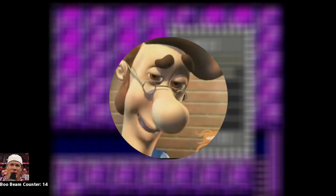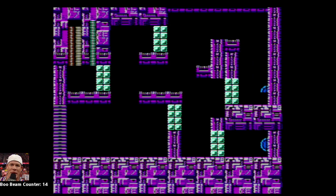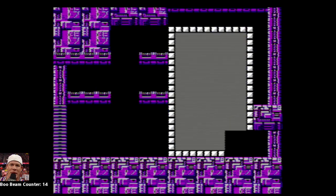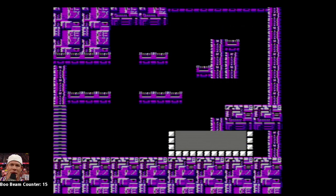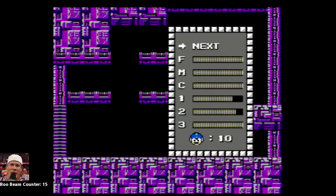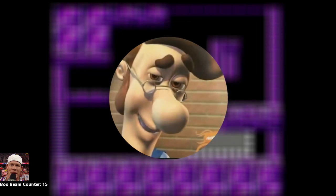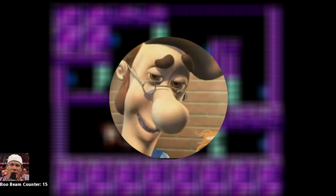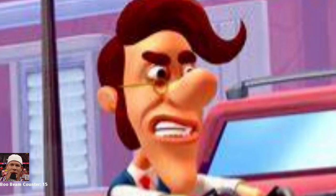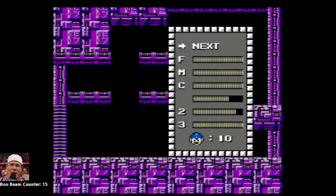So how did I beat this boss? Well — we're gonna cheat. You can cheat to beat this boss. By spamming the pause button right before the Boo Beams shoot at you, you can avoid the projectiles without getting hit. It's that simple. Still, I don't think this is a hard boss today, but the fact that I had to use a glitch in order to beat this boss as a kid really says a lot about it. And honestly, even to this day, I hate playing this boss fight.